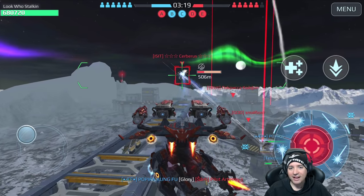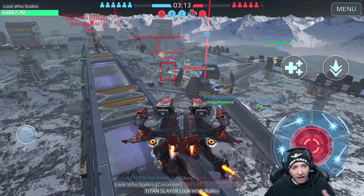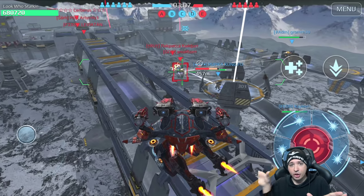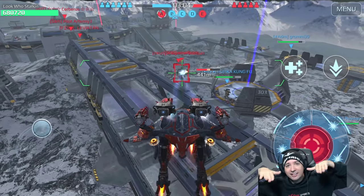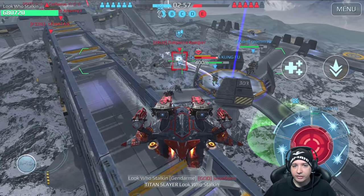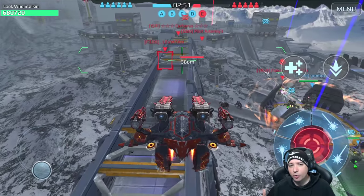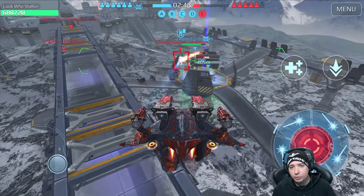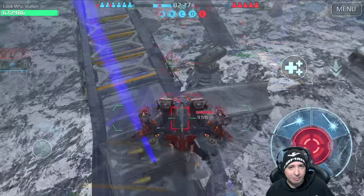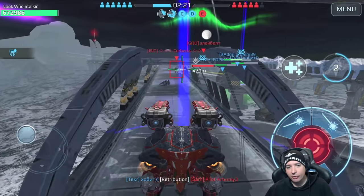Taking down titans is incredibly fast with the cannibal reactor, as you can see right here. So maybe this is something for clan players to consider — those who have a couple of Arthurs to block, a Nodens to heal, and then an anti-titan titan in the back to snipe out titans incredibly fast. But overall, in my opinion, the anti-matter reactor is definitely more useful if you're playing publicly, alone, or with a couple of buddies.